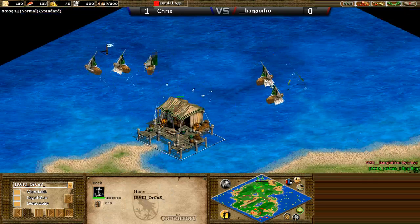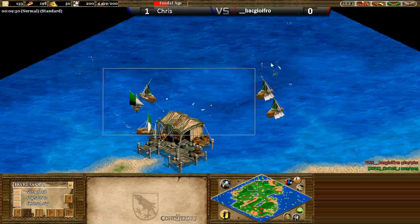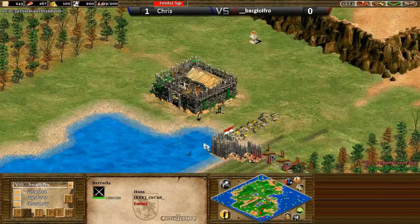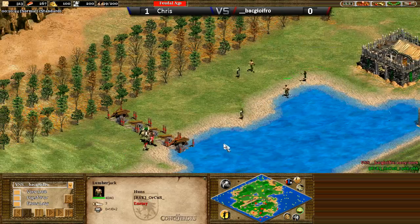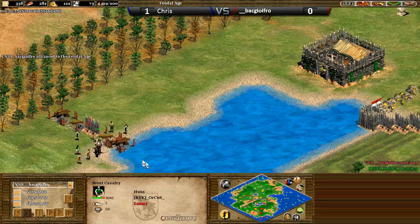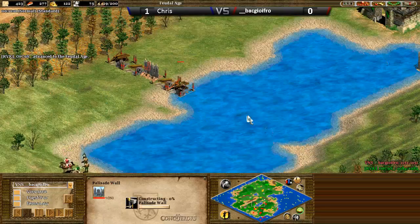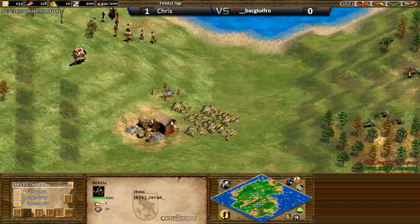BaggioFro is going up to six fishing ships. Chris stopped on five. But oh — Chris is going to come forwards here. It looks like there's a wall off going on by BaggioFro. It looks like the rush distance isn't enough to stop Chris going forward. There's actually going to be a hole in this wall — BaggioFro unable to close it up. The harassment from Chris's scout is really nice, and he's actually going to go with a forward. It's unusual to see players going for a full-on forward here, especially on these kind of maps, because it's possible to wall. BaggioFro was a little slow, and it looks like Chris might be going for Man-at-Arms — oh no, he's going for Spearman. He was making a couple of Militia there just to help out.